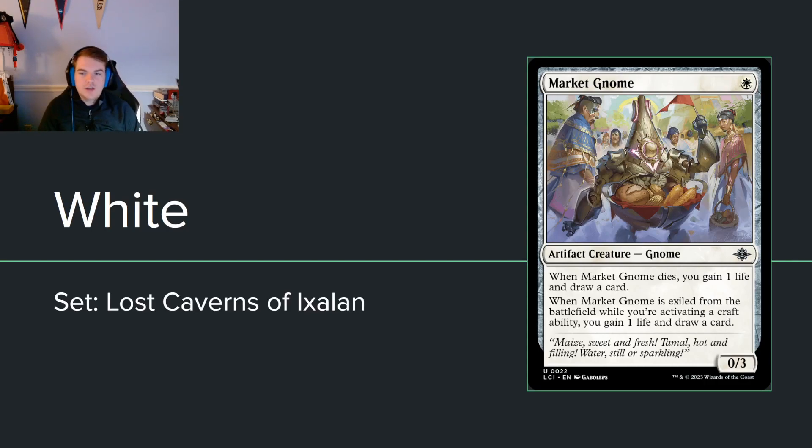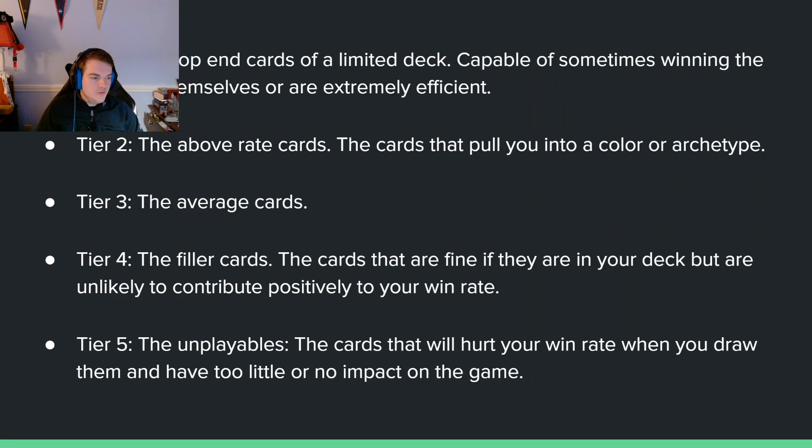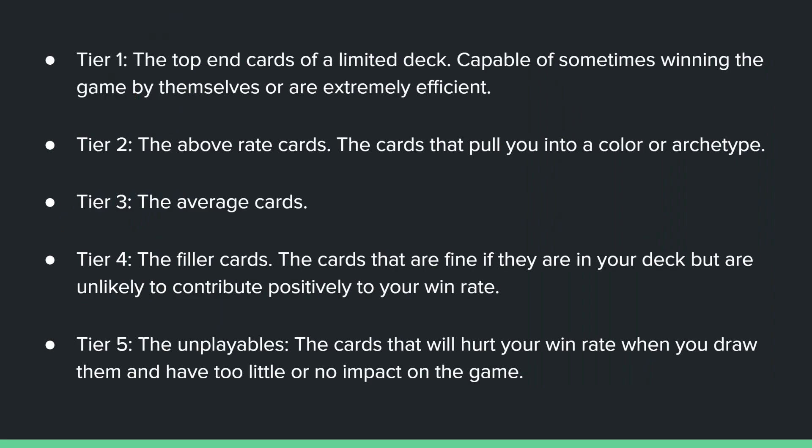Hello and welcome to the Lost Caverns of Ixalan limited set review. Today I'm going to be going over all the white cards in the set — commons, uncommons, rares, mythics, all that stuff. I'm going to be talking about how good I think they are in limited. Note that this does not incorporate any constructed stuff — I'm not a constructed player. It's going to be all about limited, and more specifically, draft viability. I have five tiers; tier 1 is the best, tier 5 is the worst.